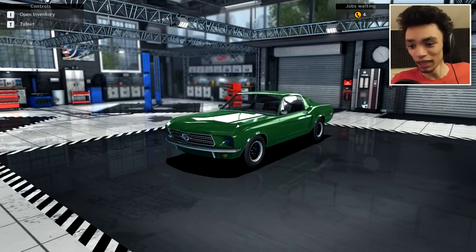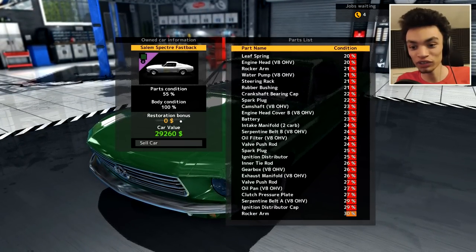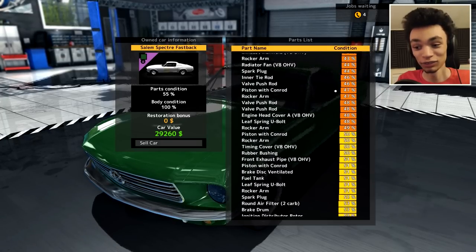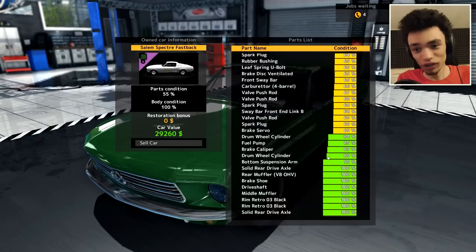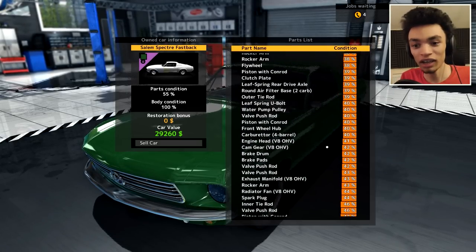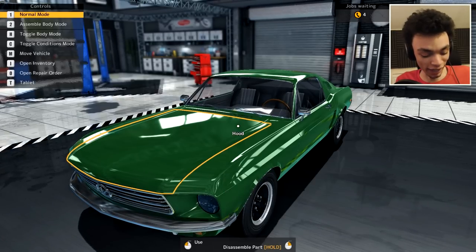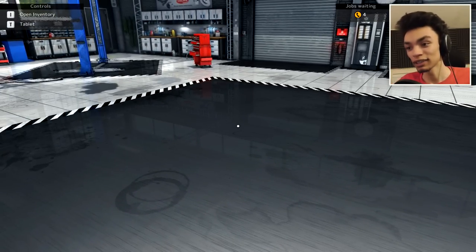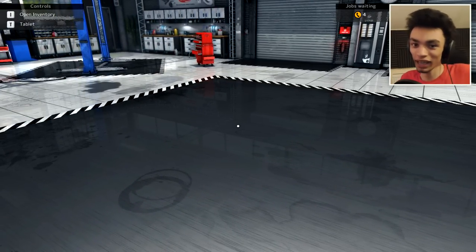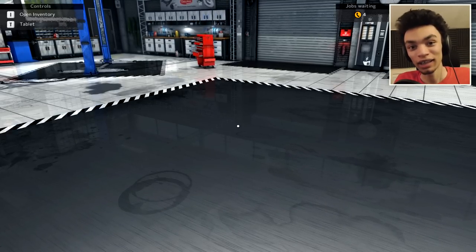And now what we will do is sell this thing. Restoration bonus 0%. It would appear that we need to replace a lot more to get this thing fit for sale. We replaced a lot — that's incredible, we did an amazing job today. But instead of selling it because we're not going to get any money whatsoever from that, it's going into the parking with the rest of them. In the next episode, if you want to see me build the other cars, please be sure to leave a like. Thanks for watching, peace.